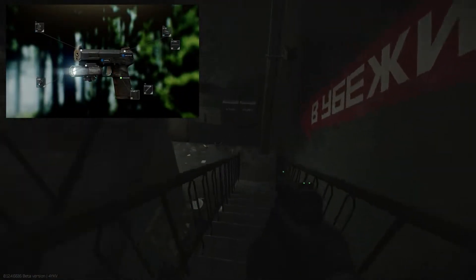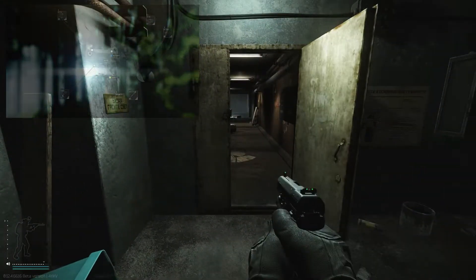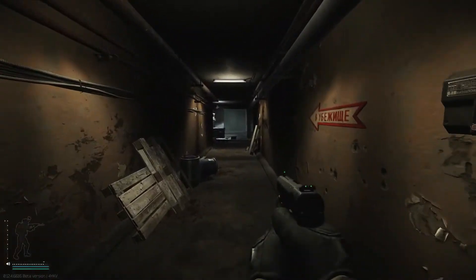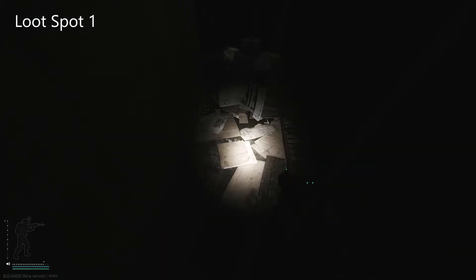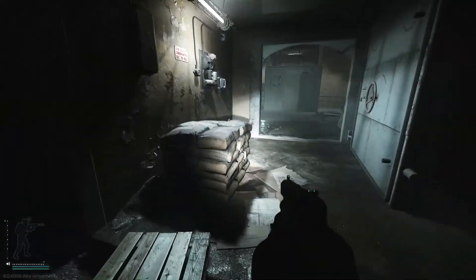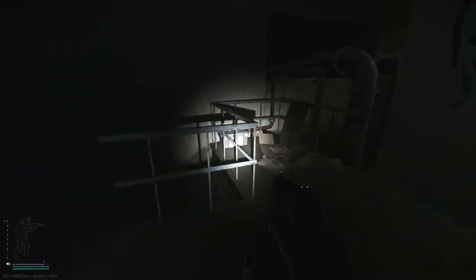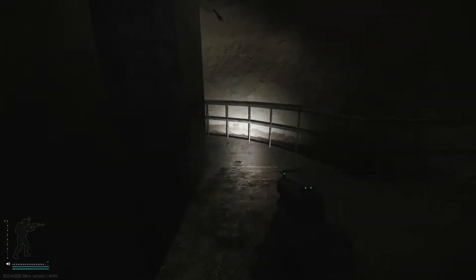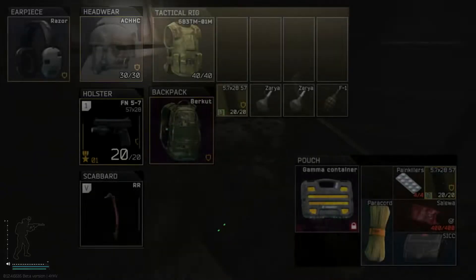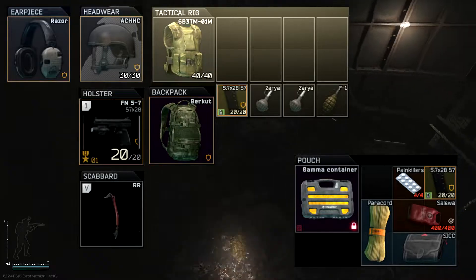My weapon of choice is a 5.7 with a tactical light. I highly recommend a tactical light as sometimes it's extremely difficult to see and it's easy to miss loot. It's hit or miss finding people down here, but just in case I always run some average gear. This isn't a requirement, but I'm the type of person who likes to take fights if I can, so having something is better than nothing.